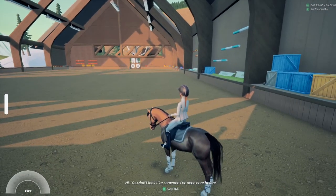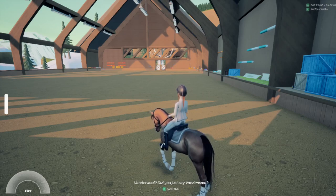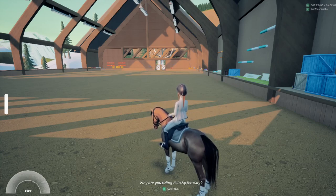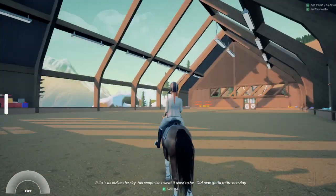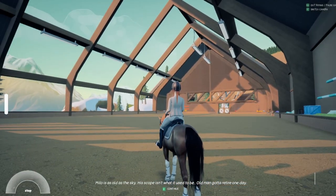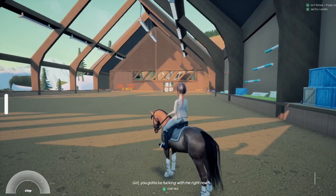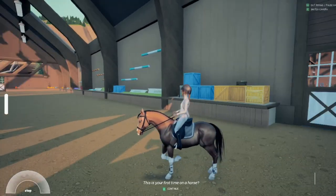Resume riding. You don't look like someone I've seen here before. What is your name? Vanderwall? Did you just say Vanderwall? You must be a really good rider then. Want to try some in-and-out combinations today? Why are you riding Milo, by the way? Sure, you wouldn't want to switch to a more suitable jumper? Milo is as old as this guy. Aw, but Milo's so cute — I love this horse. His scope isn't what it used to be. Sorry guys, I didn't know there would be bad words in this game.